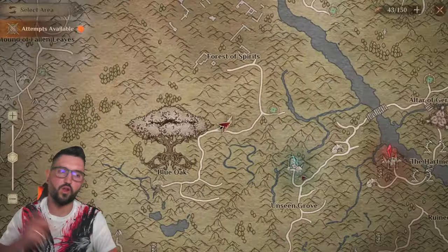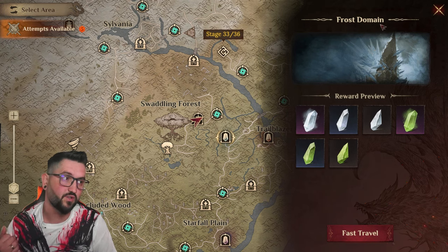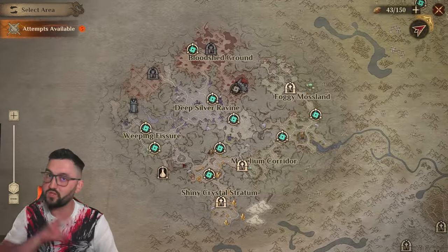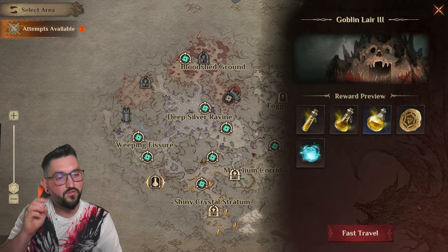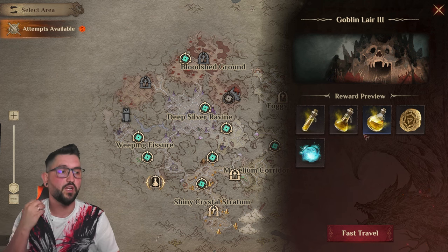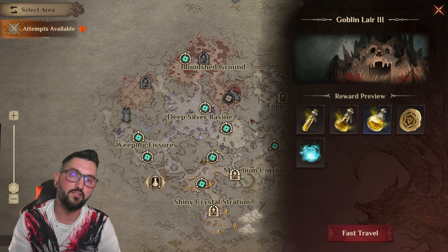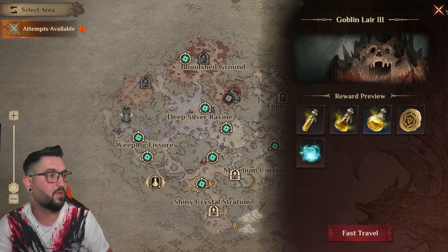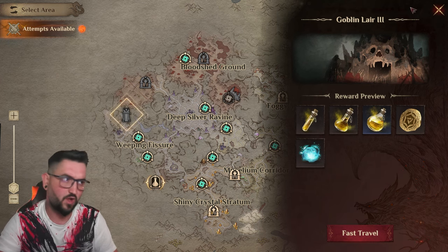Because of that, my priority number one was getting the domains to level five, which I've done in the days before. Then the first priority after domains to five is always going to be Goblin's Lair. If you can get Goblin to the last stage you want to three-star it, because you're going to use the same amount of stamina on lower levels as on the highest level.